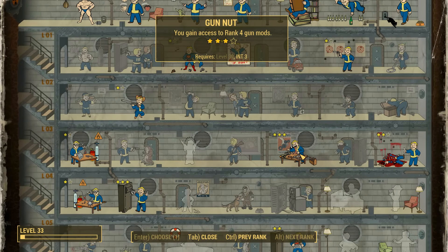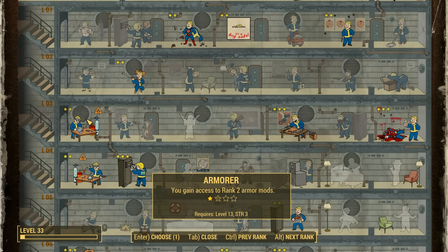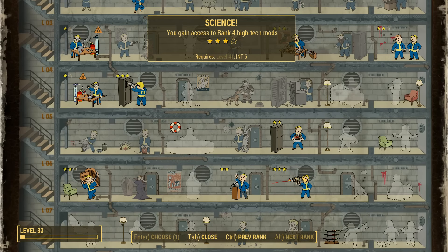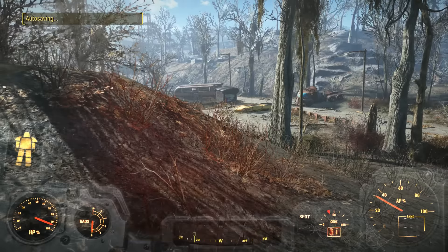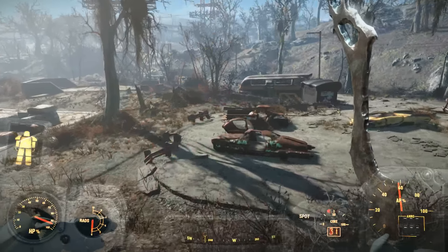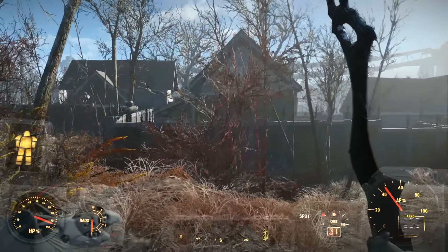It turns out you need to be level 39 to get Gun Nut rank 4, so that's not the best. But at least we can start putting some points into other things like Bloody Mess, which is just an outright damage boost, or I could start upgrading my Armorer skill, as I do want that to be a lot higher so I can upgrade my power armor with the mods I want. We already have Science level 3, so we may as well have Science 3, Gun Nut 3, Armorer 3. At least I have a goal to go towards. I think we're here and I must say this looks significantly smaller than I expected.